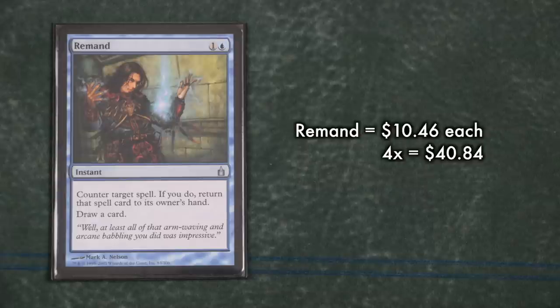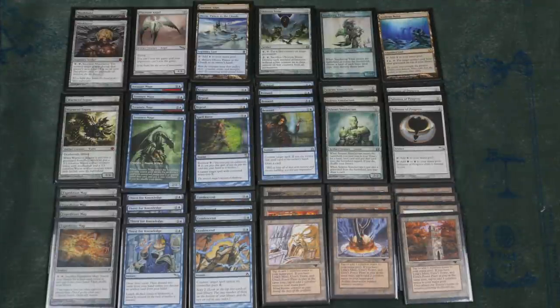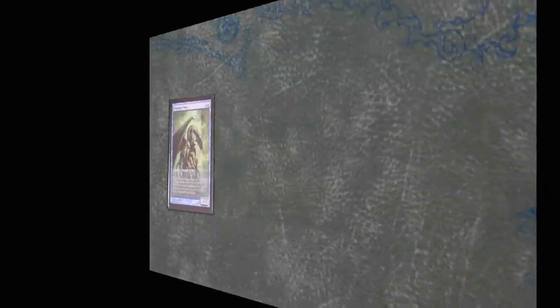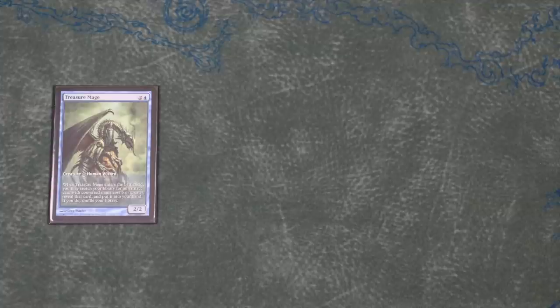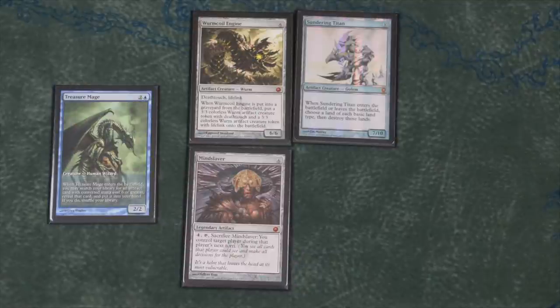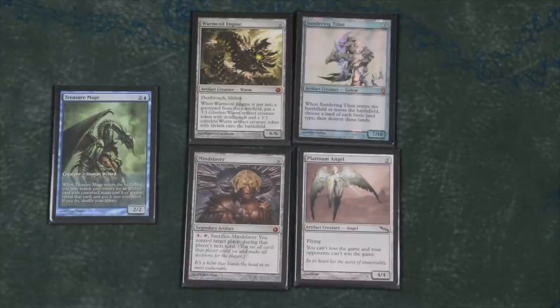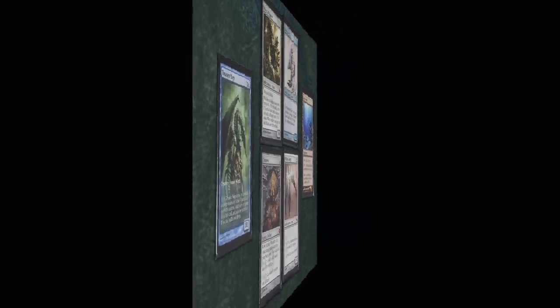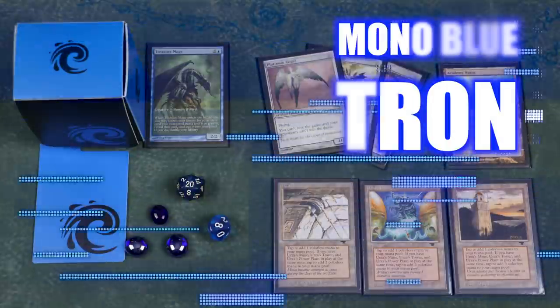The only pricey control card here is Remand, but its recent reprinting in the Jace vs. Vraska duel deck has helped drop the price considerably. Ten dollars still isn't cheap, especially when you need a playset. This is not a deck for those who don't love playing control — emphasis on the word 'love.' You need to be a control fanatic to appreciate and enjoy the meticulous construction of this deck. As such, this deck is not for everyone. Even with its relatively low cost, I always recommend players interested in Tron proxy up a deck first and practice a lot to see how they like it. Depending on your play style, strengths, and weaknesses, you'll find it to be either a thing of clockwork beauty or a rusting machine whose gears keep grinding.